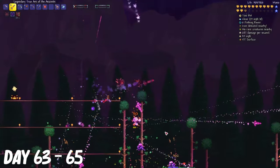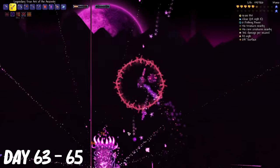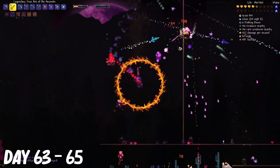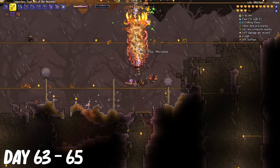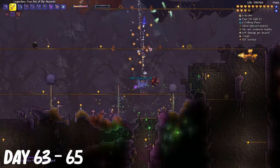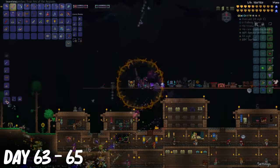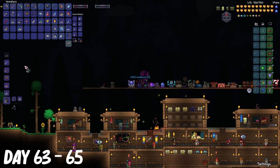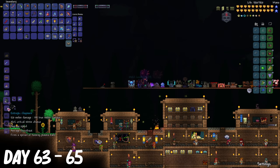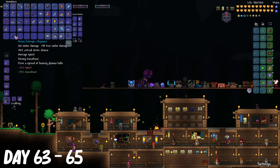From day 63 to 65, I killed the monsters at the celestial pillars. Starting from the nebula pillar, and then the solar pillar, and then the vortex pillar. I used the meld blobs to make a meld construct from the celestial monsters, and then I made the entropic claymore. I figured this would be a good weapon since the projectiles home in.